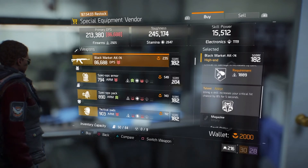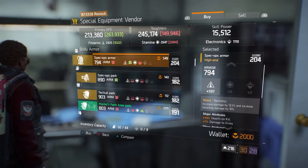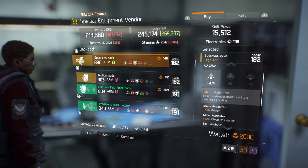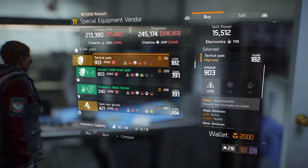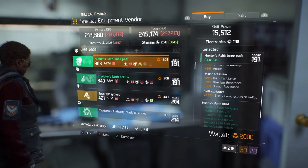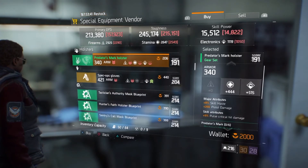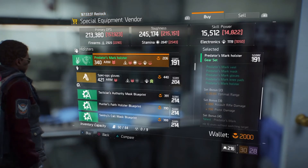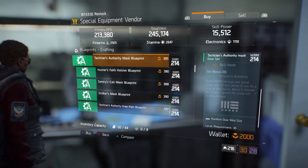Next up we have Spec Ops armor at gear score 204, Spec Ops backpack at gear score 182, some Tactical Pads at gear score 182, Hunter's Faith knee pads at gear score 191, a Predator's Mark holster at gear score 191, and then Spec Ops gloves at gear score 204.